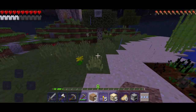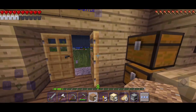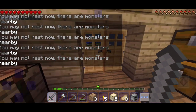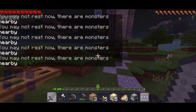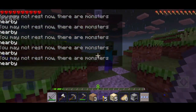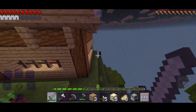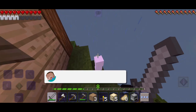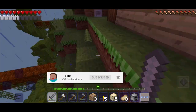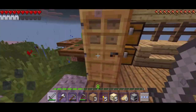I decided to leave the boat and go sleep, but unfortunately I couldn't because there were mobs. I killed a zombie super easily and spotted a creeper — I hit him once and he fell down off the edge. Since he was out of range of my bed I left him and went to sleep.